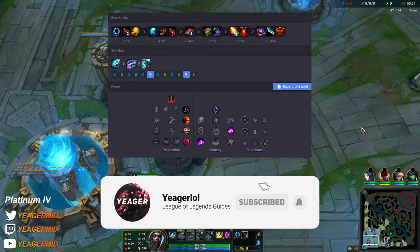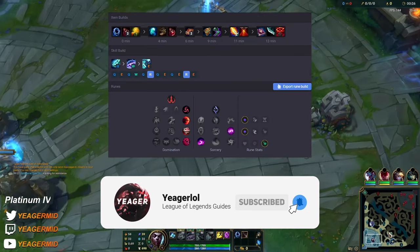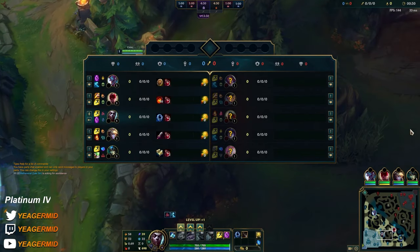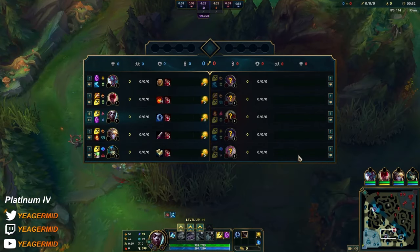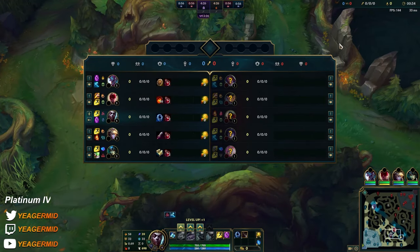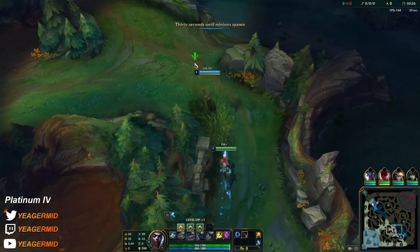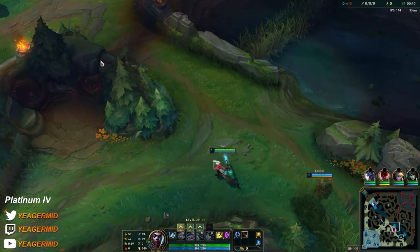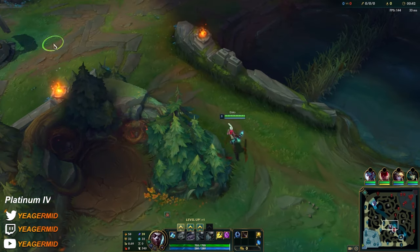Hello guys, welcome to episode 4 of the Mitsu Diamond series and now we are going with Echo. He's a very fun pick and the good part about this game is the fact that he's also very strong as a jungler. So he's a pretty versatile pick — you can queue mid and jungle, and then if you don't get mid you can still play him in the jungle.